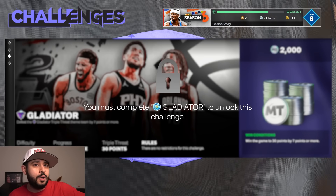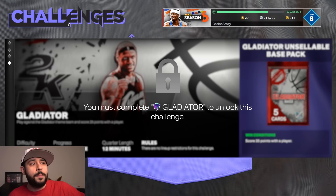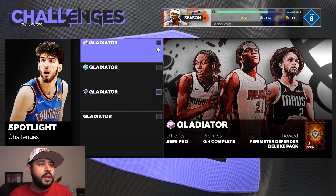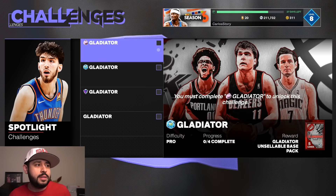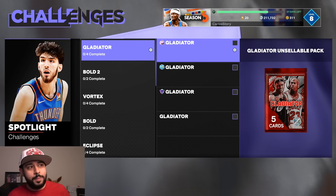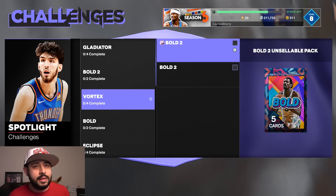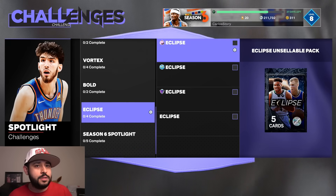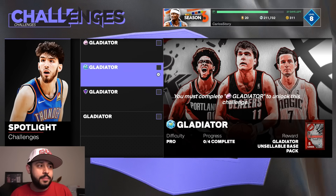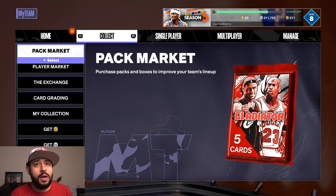From the Gladiator challenges you get two base packs, 2,000 MT, and a regular pack — not a deluxe pack — but you still have a chance at getting any of the new players. They also still have the Bold Vortex and other challenges available. You get three packs total plus the deluxe pack from agendas, giving you multiple chances at getting any of these new players.